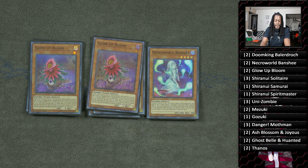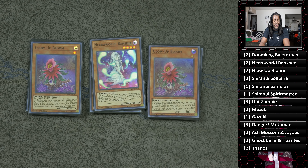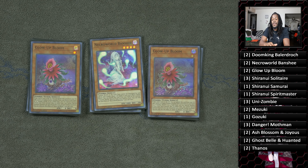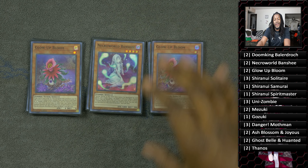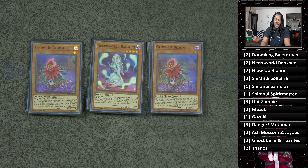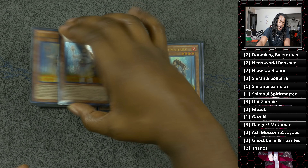Two copies of Glow-Up Bloom — just in case you thought the deck was done being consistent. When Glow-Up Bloom is in the graveyard, you can banish it to add a level 5 or higher zombie monster from your deck to your hand. If Zombie World is on your field, you can special summon it to your side of the field instead. It's a level one monster, so it's easy to send to the graveyard, make Link Kriboh, and get deeper into your combos.